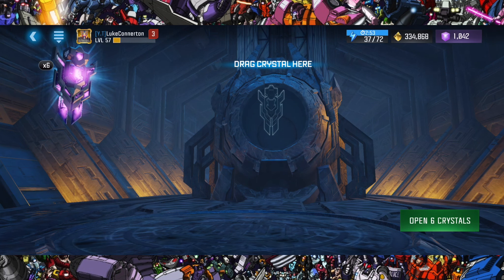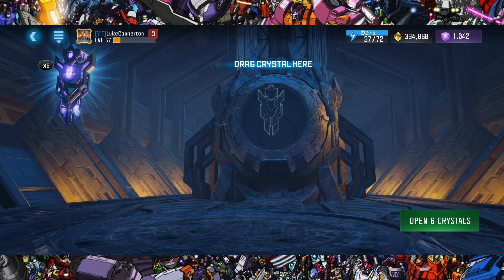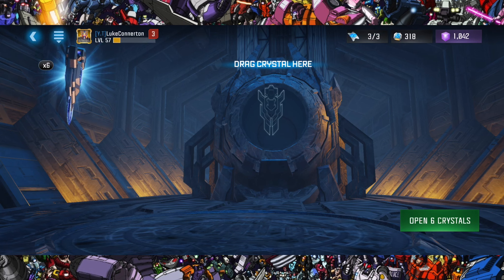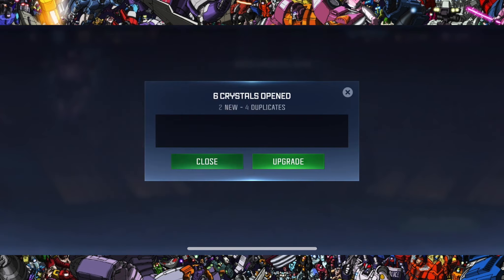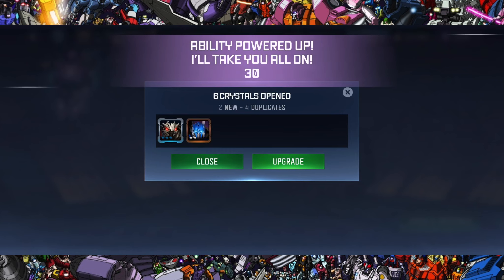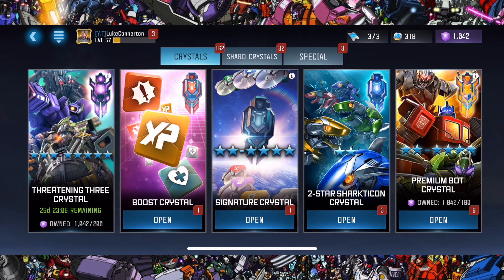Should we just rapid-pop all six leadership crystals and see what we get? That seems like the best thing to do — we're going to pop all six hoping for some sort of four-star. We got a Bone Crusher and all two-stars. I knew I should have spun him individually, but we got a couple of new bots.